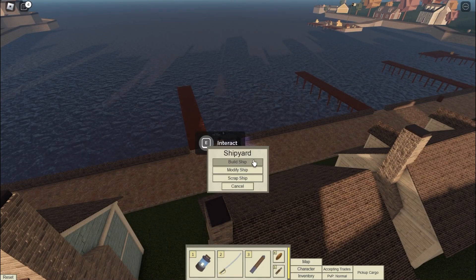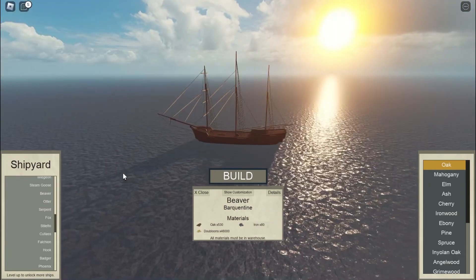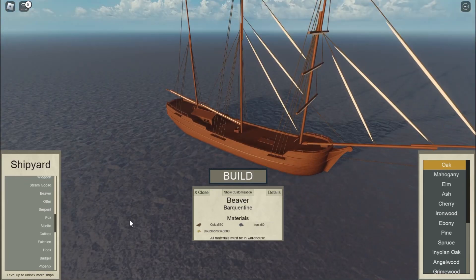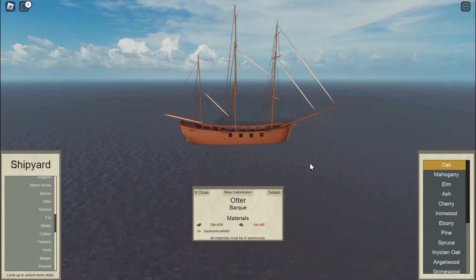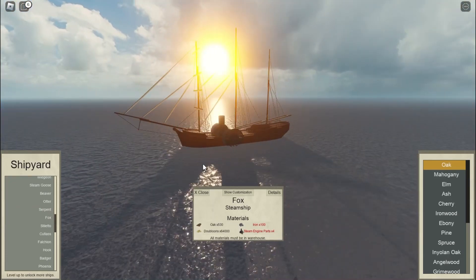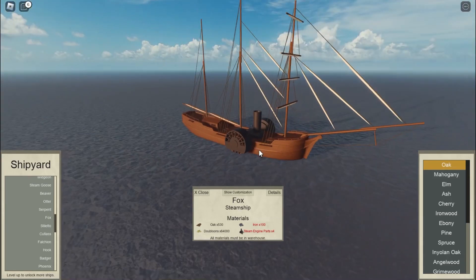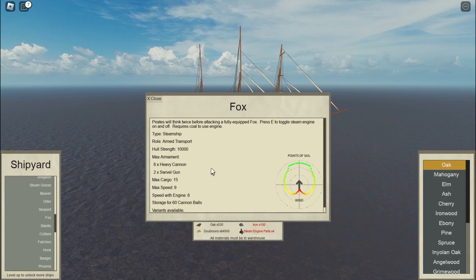With the new update, the entire Otter and Beaver family of ships have received new remodels. We can see all the new remodels of the Beaver and Otter class of family ships. They all look pretty nice, and with all of this, they all have slightly different cannon layouts.